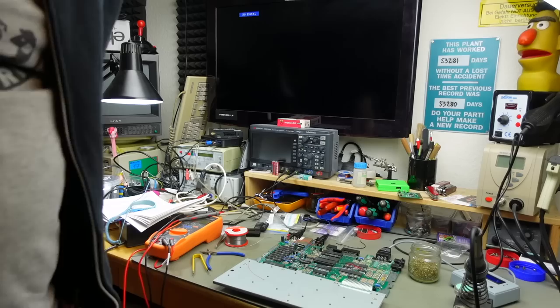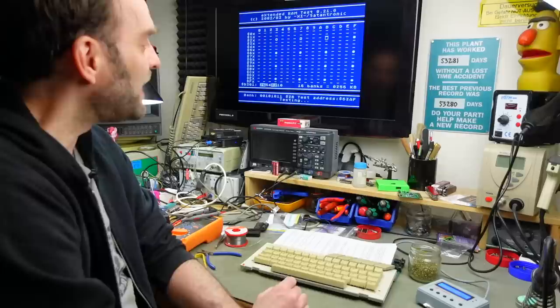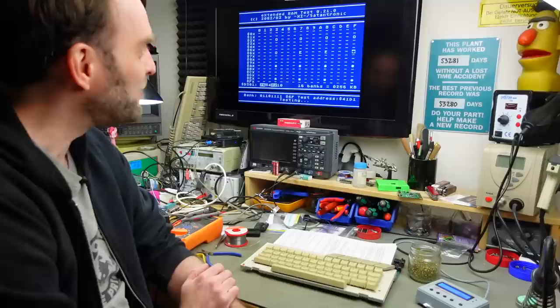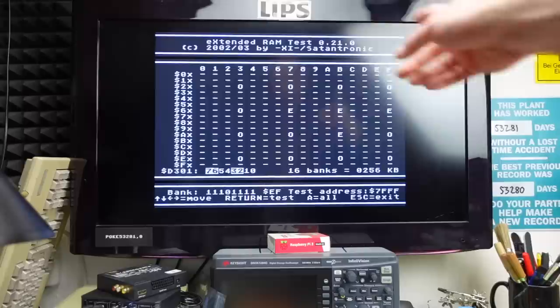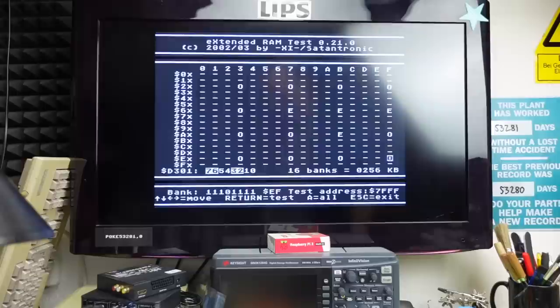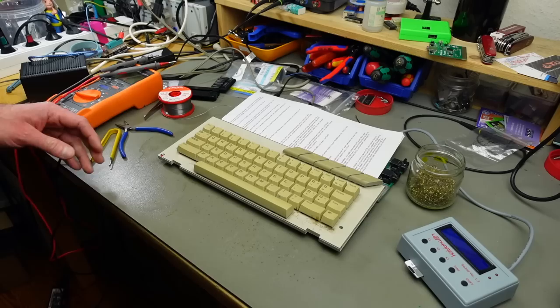It would actually be kind of amazing if it was just the encryption on the GAL. As I said in the last video, this Extended RAM Test only tests the actual extended RAM — the onboard RAM originally on here is not tested. We still get an error, and another one, and another one. We get a different pattern each time, so probably my first guess might have been correct: the RAM chips might be a little marginal timing-wise because they are too fast.